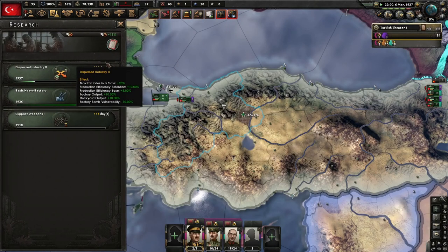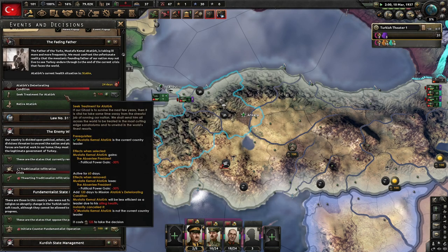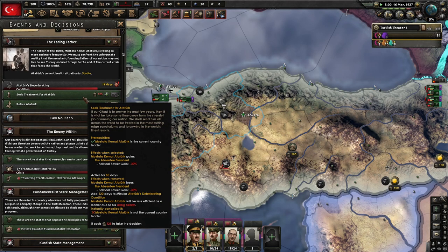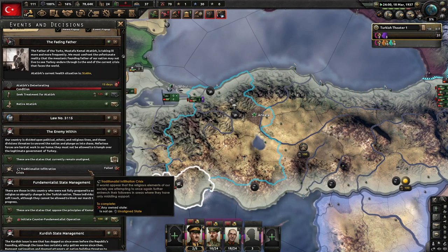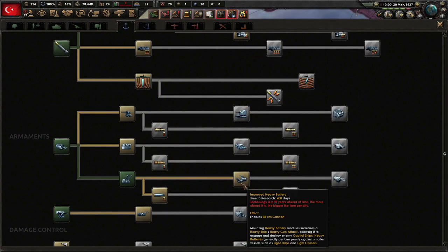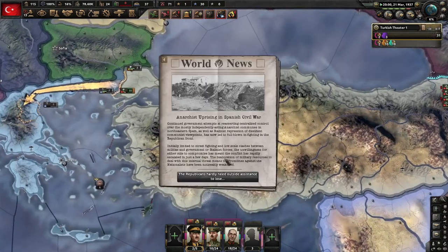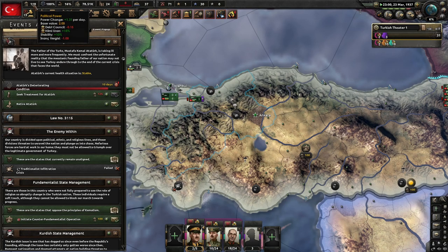Let's grab support weapons 1 just so that we have it. We might want to get some armored cars too. If not selected, we lose stability by taking Ataturk into palliative care due to his terminal condition, and if we don't select it we have to retire him anyway. Oh, we might have to do that anyway — I don't think we'll have enough time. Heavy basic batteries — that's nice. Let's grab at least secondary batteries. Spain is still on fire. We can just barely cut it. Seek treatment — oh, we'll see what we can do.